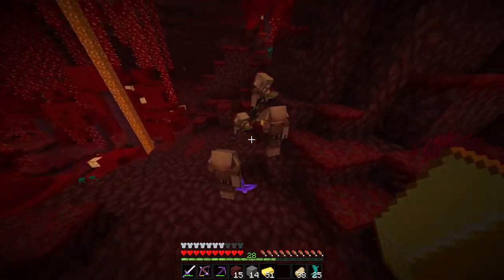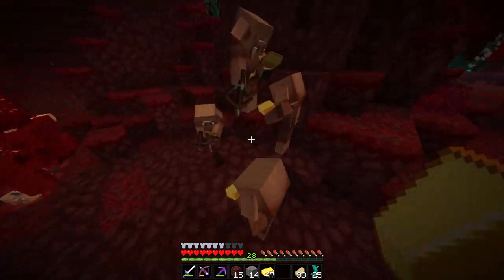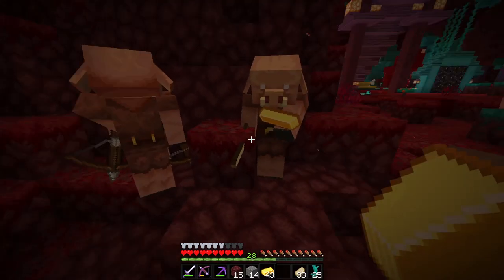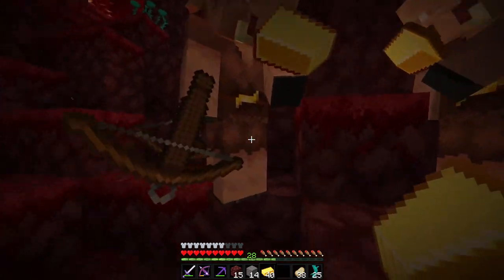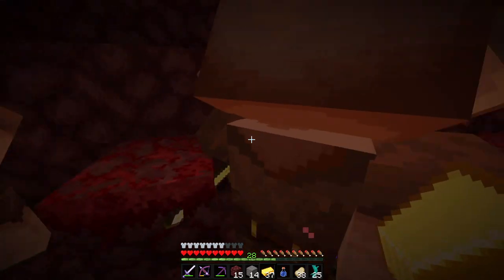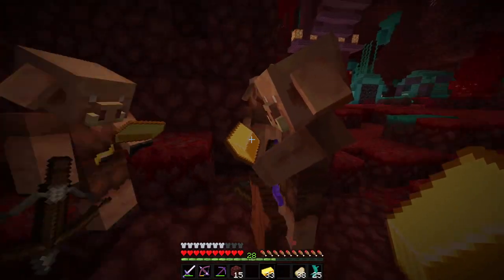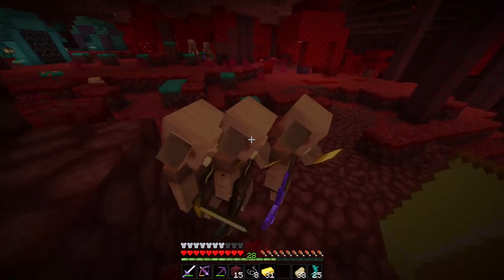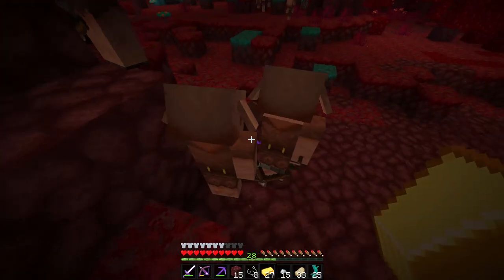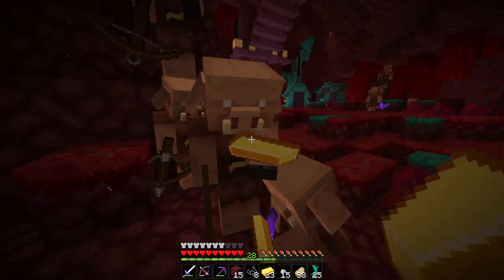I'm just going to use all this gold for bartering. I'm going to stick with these four guys over here because I can just give them gold as soon as they drop it. Oh, they still give splash potions! That's new. We're getting so many — aren't they supposed to be rare? I'm not complaining at all. We have three water bottles now, that is not bad at all.